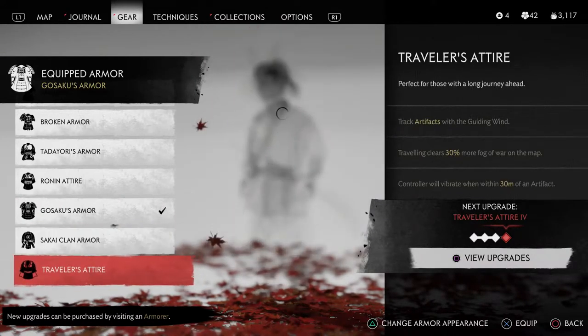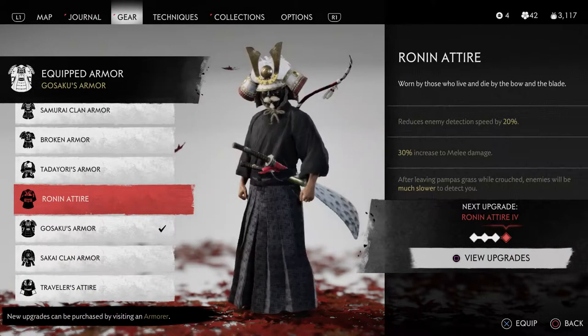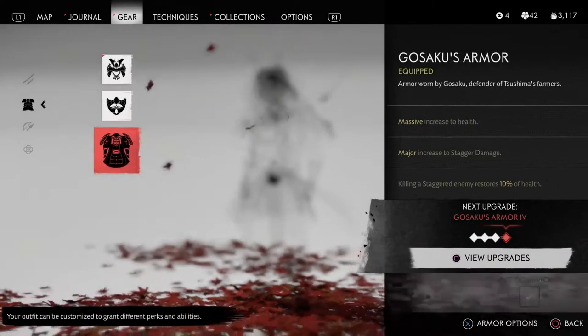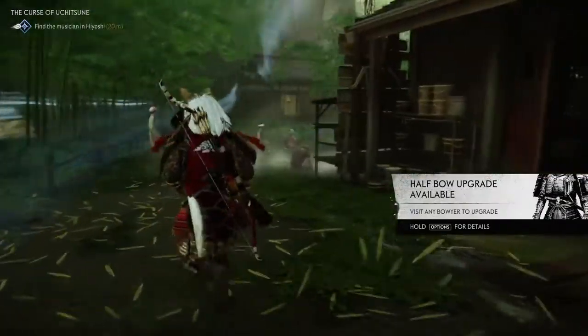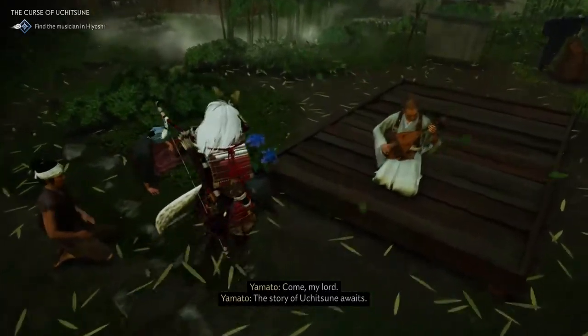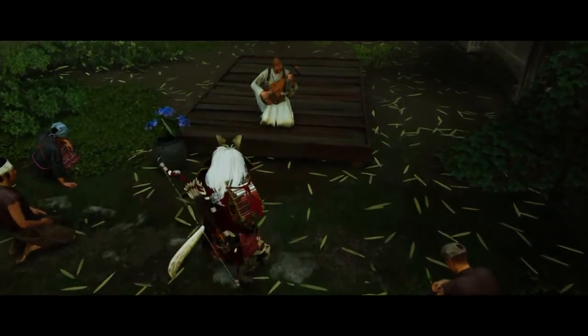Sakai armor only comes in black, red, and gold I think. That voice crack was bad. Once I get some blue then I'm gonna put that on. Oh here he is — Uchitsune, let's go!